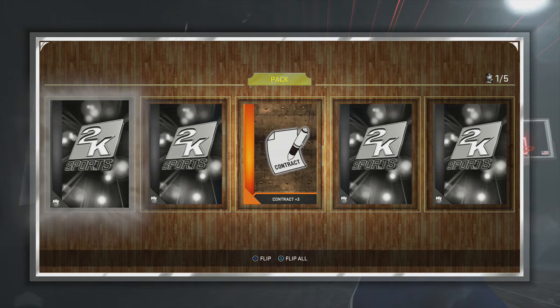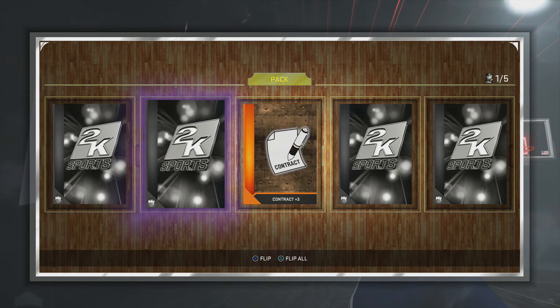That was supposed to be the end of the video, but I had about 8,000 MT left over so I bought a pack on a whim and got nothing. I was about 100 MT short for another pack, so I sold a Curry shoe for 100 MT, had just enough for one more pack, and I pull an amethyst. It's an All-Star MVP pack so it could be someone like David Thompson — we're just gonna open it quickly as a bonus amethyst reveal.